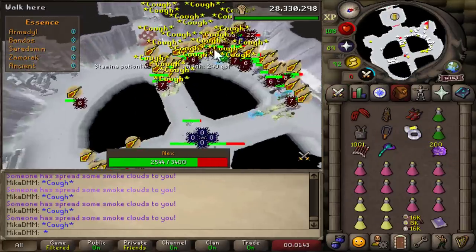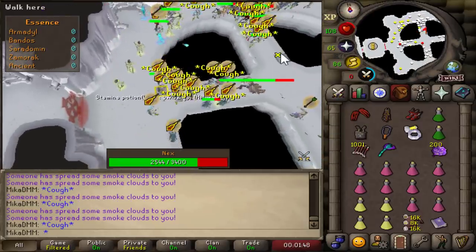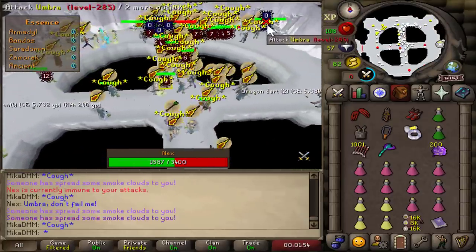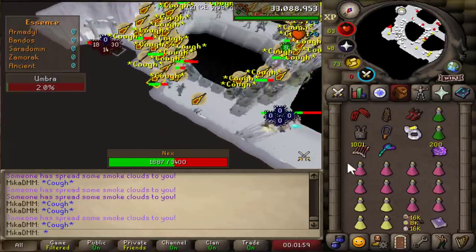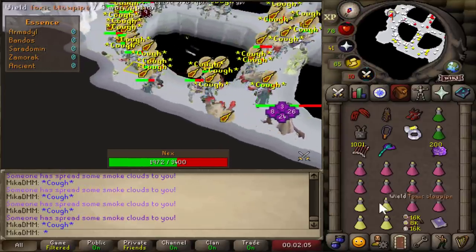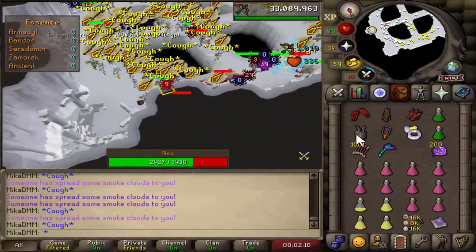And then everyone's coughing, I can't even see anything. Okay, that died immediately. What is going on? It's already half HP. Hello? Now this guy's already attackable. For those of you who have — oh my god, that's a lot of damage. I've done Nex on RS3; obviously I've played that version of the game. Dude, these kills are so fast. Ruby, nice.